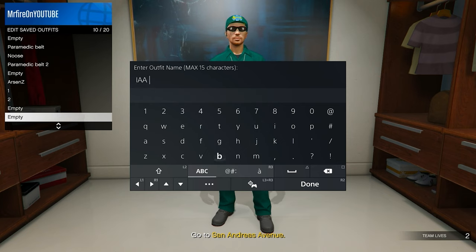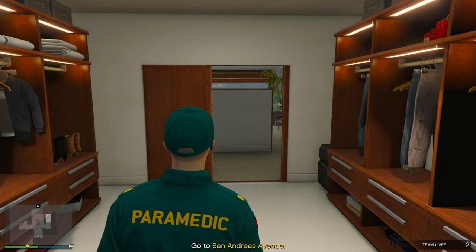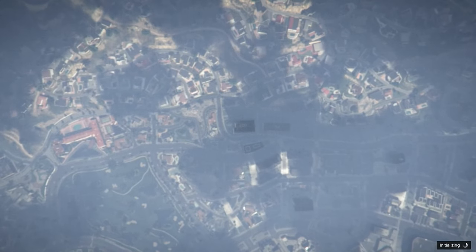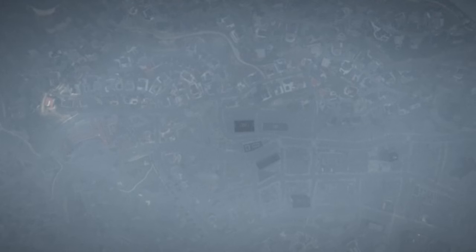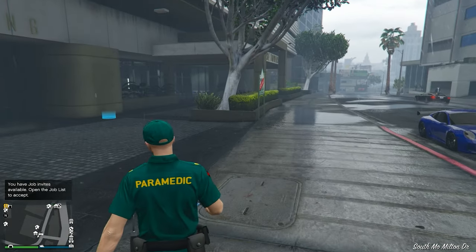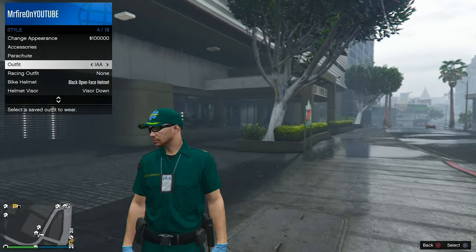It's for cosmetic purposes only — no advantage over opponents, literally just cosmetic. It's definitely pretty cool. Load back into a session and once you do, open your interaction menu and equip the outfit we just saved. Boom — as you can see, I have the IAA badge equipped.